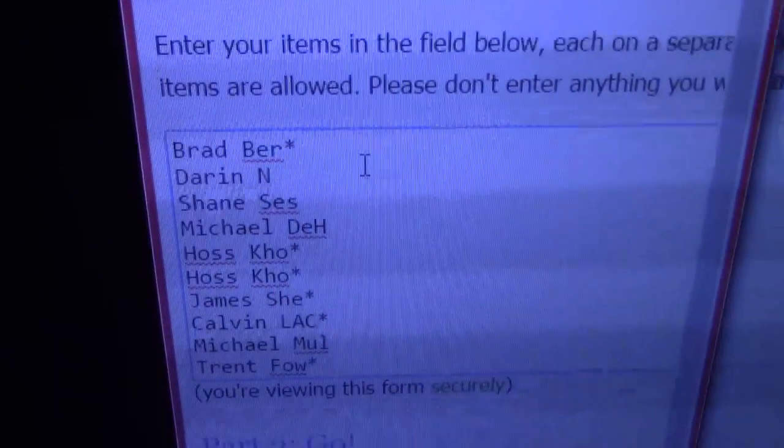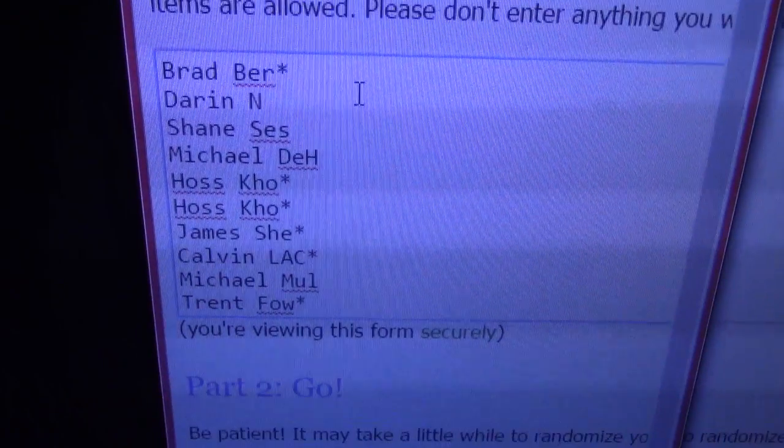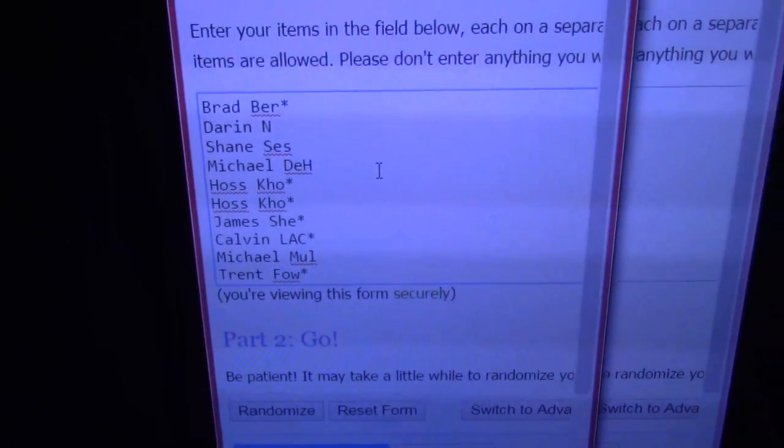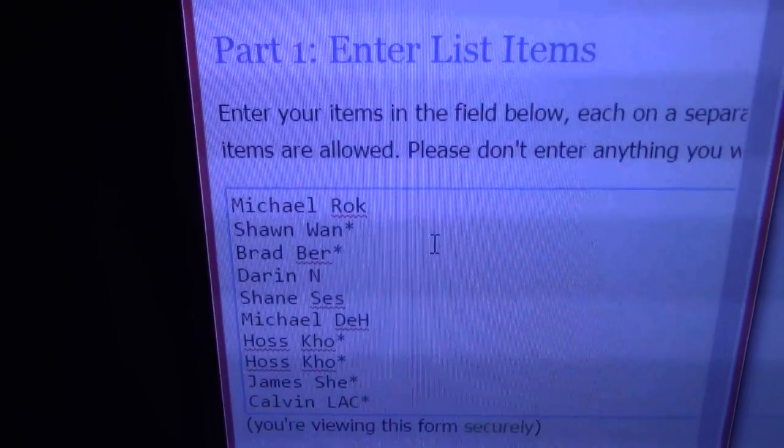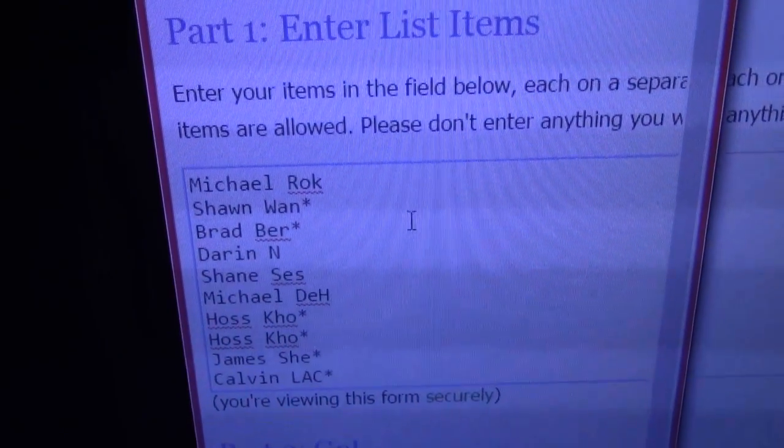Everybody on camera here? GB1 — let me show YouTube real fast. GB1 is going to be Brad, Darren, Shane, Michael D-E-H, Hoss, James, Calvin, Michael, Trent Fowl. Oh, I left out Michael Rock and Sean Wan on top — they were hidden. There's 12 of them: Michael Rock, Sean Wan, then Brad Bird, Darren and Shane, everybody all the way down to Trent Fowl.